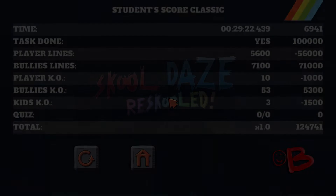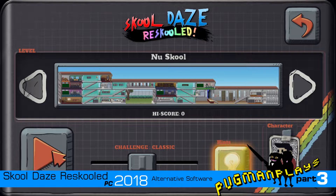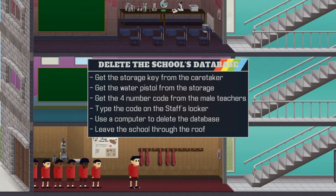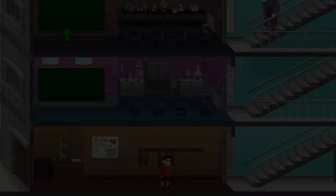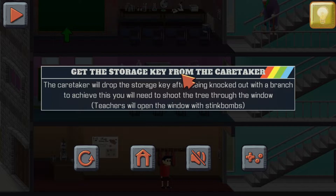Welcome back friends to School Days Re-Schooled, where we're going to take a look at the New School. Looks huge — oh it looks good! Can't wait to see how they've progressed and modernized this game. Okay, so we need to delete the school's database: get the storage key from the caretaker, get the water pistol from storage, get the four number codes from the main teachers, type the code on the staff locker, use the computer to delete the database — they've got computers now! Leave the school through the roof — that's a 007 exit!